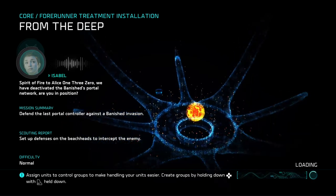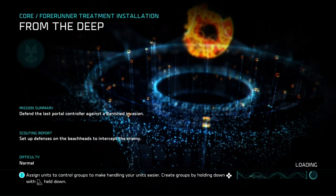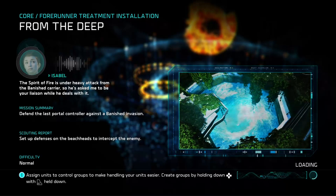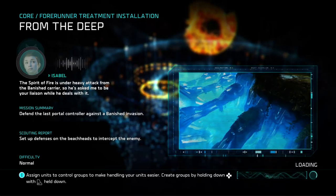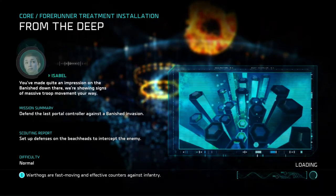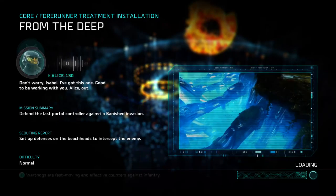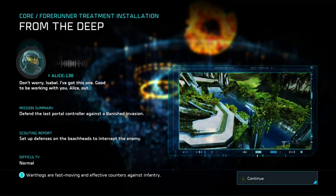Spirit of Fire to ALICE-130, we have deactivated the banished portal network. Are you in position? Isabelle, I wasn't expecting to hear from you. Where's the captain? The Spirit of Fire is under heavy attack from the banished carrier, so he's asked me to be your liaison while he deals with it. You've made quite an impression on the banished down there. We're showing signs of massive troop movement your way. Can you hold out while we're dealing with this attack? Don't worry, Isabelle. I've got this one. Good to be working with you. ALICE out.